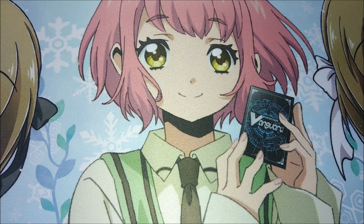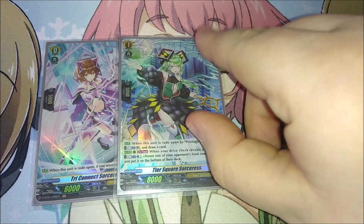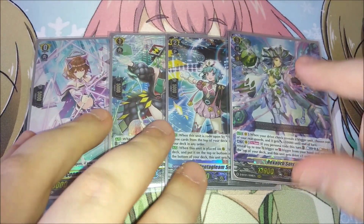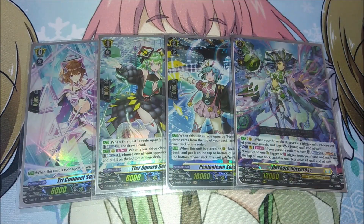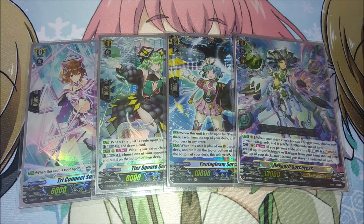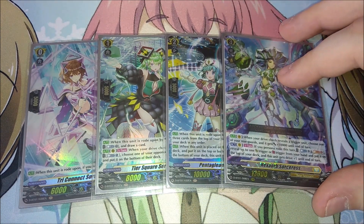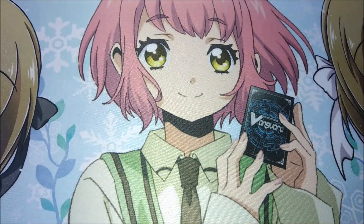To start with, we have the ride line. We're playing the typical suspects: Tri Connect Sorceress, T-Square Sorceress, Pentaclean Sorceress, and Hexrob Sorceress. Pentaclean rides on T-Square to counter blast and draw a card, and when you ride Hexrob on Pentaclean you rearrange the top three cards of your deck — nice for creating a stack and seeing what's coming up. Hexrob, when you reveal a trigger, gives one of your rear guards 10k power.